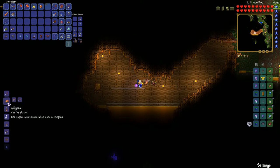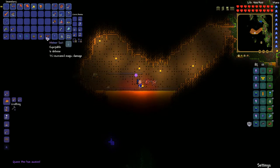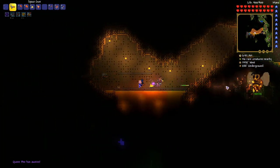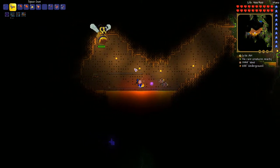Also grab yourself a campfire, place it down, and let's go with the fight. I'll switch to my meteor armor so I can have infinite ammunition for my space gun, and I have two minions doing damage and lighting her up so I can see where she is.